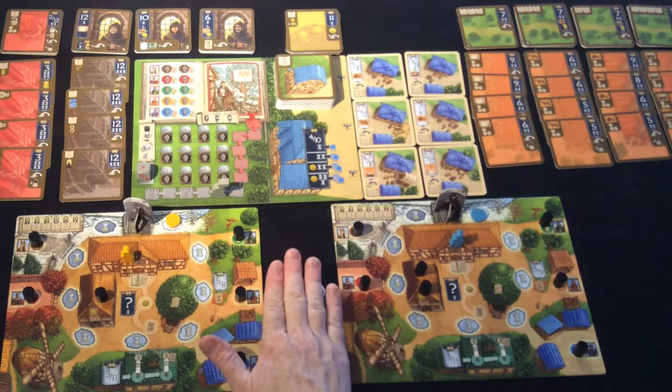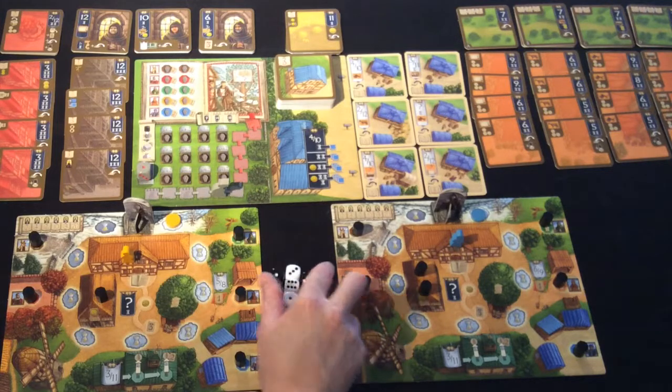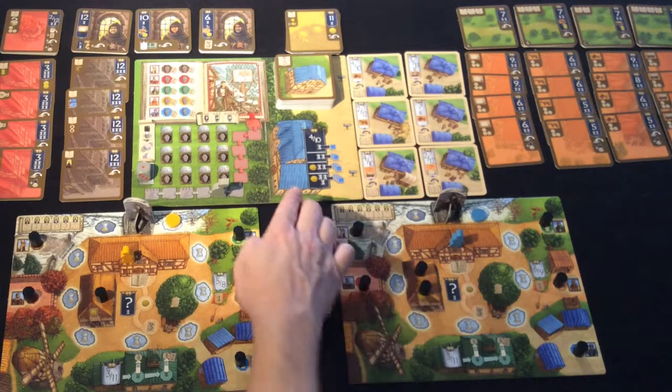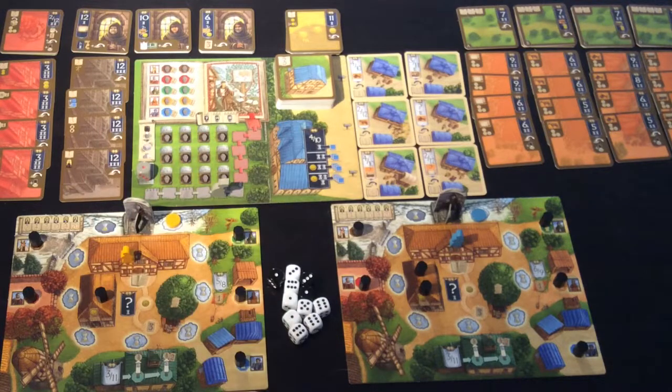On a turn, player one will roll all of these dice and then in turn every player will use two of those dice faces to action a space. If you look around the board you will notice there are a whole bunch of numbers everywhere. If they're in colored banners that is the only thing you can do with the die. If they are white colored banners you can do as many of the same numbered white colored banners that you have in your village as you like.